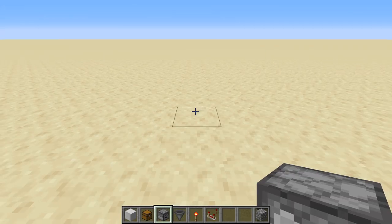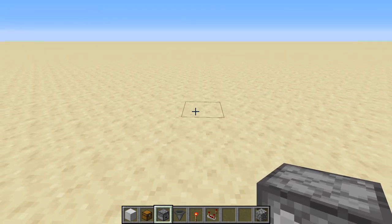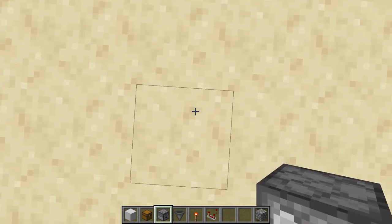The first thing we have to do is make the dropper tower. This has to be an even number of droppers facing upwards. I'm going to make mine 12.